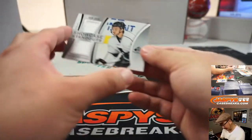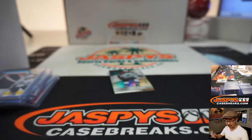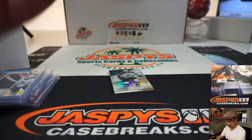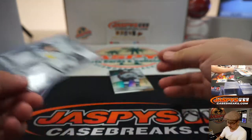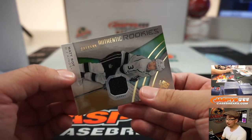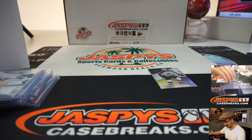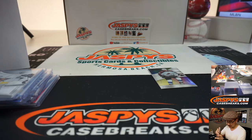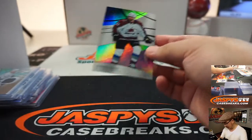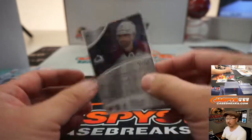A couple more — we've got Showcase Standouts, Kevin LeBlanc for the San Jose Sharks. Goes to Steve Birch. And we've got Matt Roy, 231 out of 299 for the Kings — Scott Korn with the Kings. And there's Nazeem Kadri numbered to 275 for Steve Birch and the Avs.